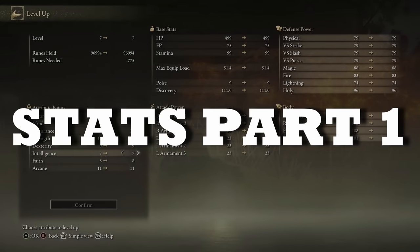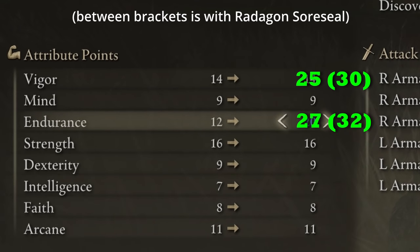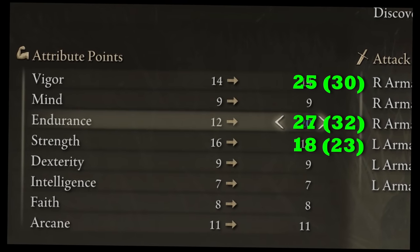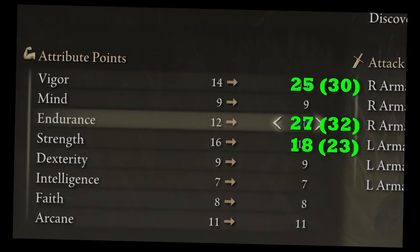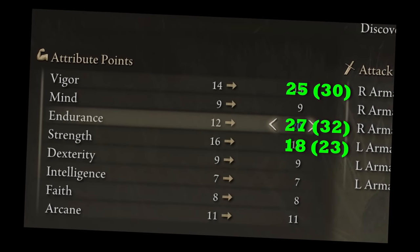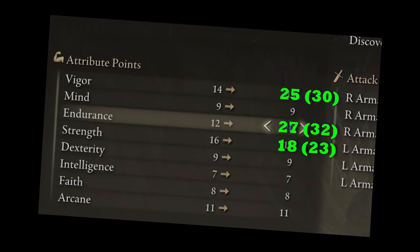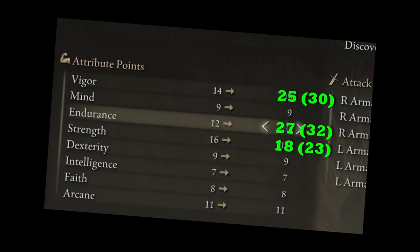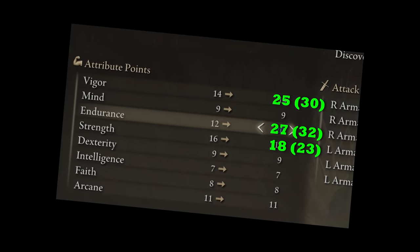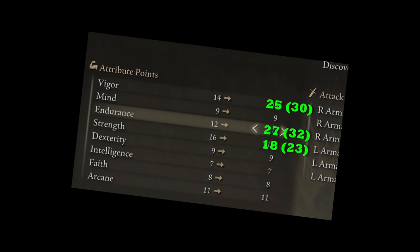Invest the rune points as follows: get 27 endurance, about 25 vigor, and put the rest into strength. We'll get all the strength damage we need from weapon upgrades, affinities, and pickups shown later in this video, so we don't need many points in strength for now. Prioritize endurance so your stamina doesn't run out when using big weapons — and it makes it possible to actually equip the tanky gear we'll get later. The vigor is just to make sure you're beefy at the start and can sustain hits.